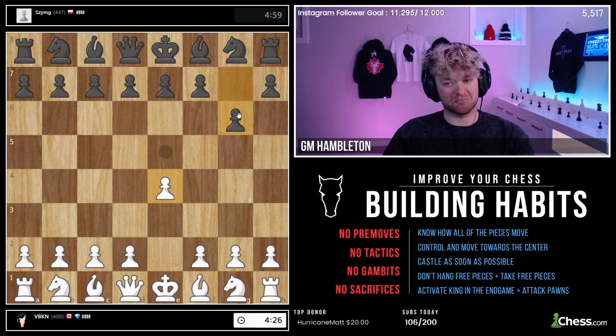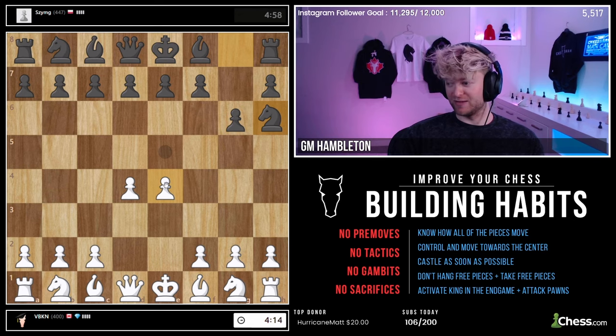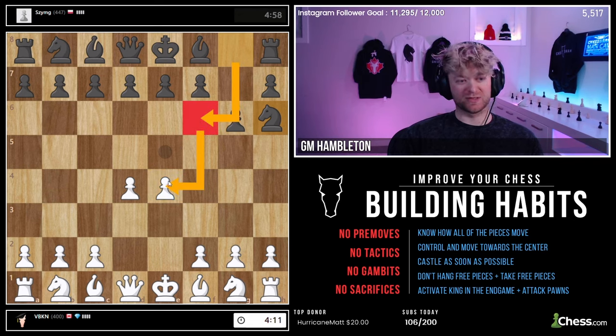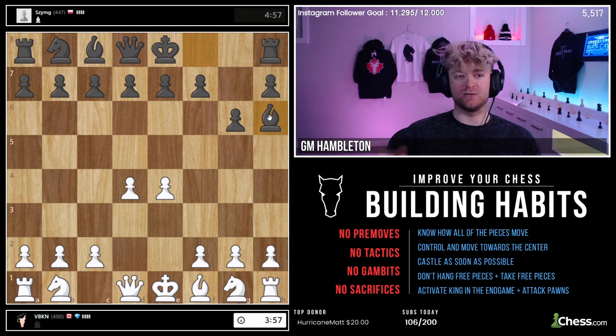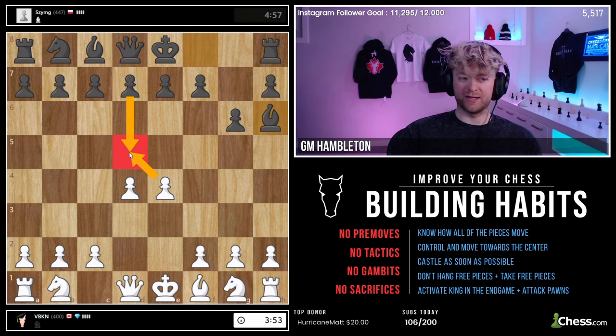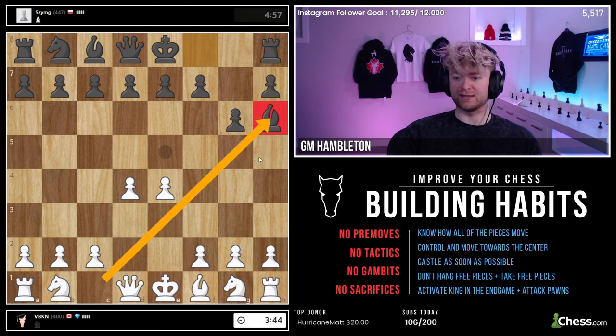My opponent's played G6. He's basically not controlling the center, so I don't think it's absurd to play another center move — two squares as well. Now my opponent's played Nh6. Based on the rules, anything towards the center would be a good move. If I touch the bishop, I notice I can take that. At the lower levels, everybody takes things as soon as they can, so I'm absolutely going to take that knight straight off the bat.